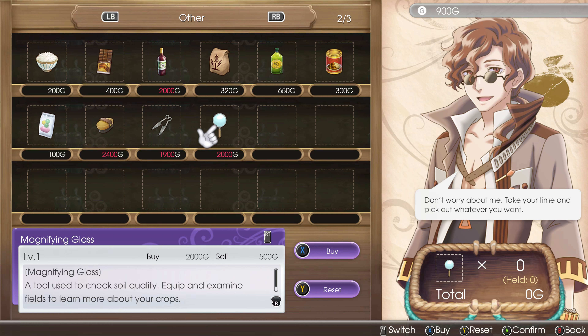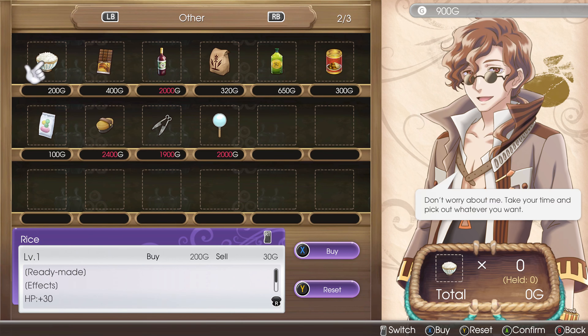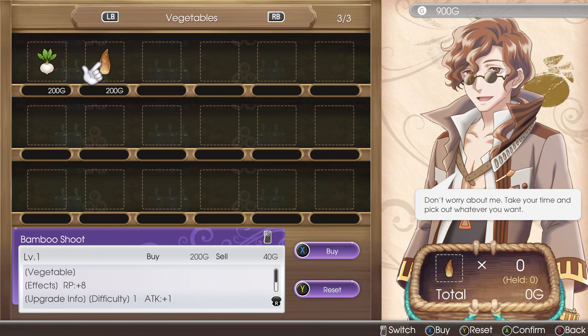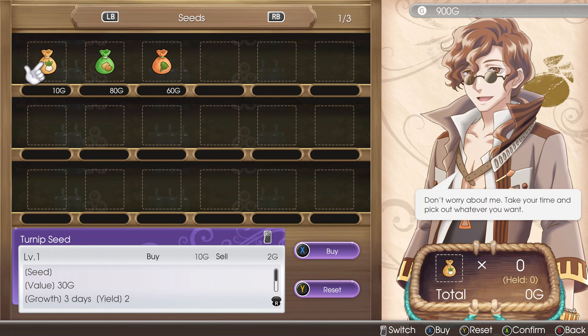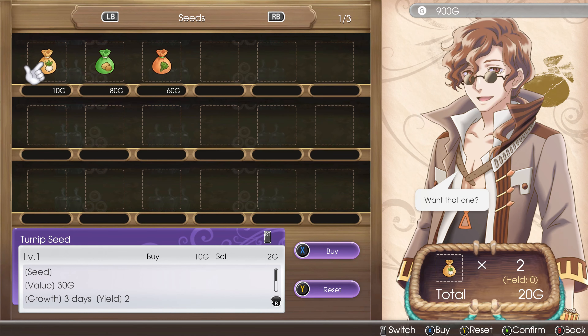What's this magnifying glass? 'Tool used to check soil quality — examine fields to learn more about your crops.' And clippers for shearing woolies, I assume. A brush for grooming animals — I'll have to buy one but it's expensive. He's selling bamboo shoots that I probably just sold! He also sells turnip seeds — I should just buy more.